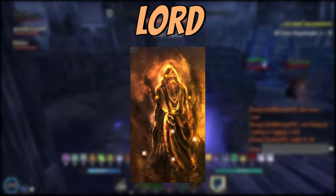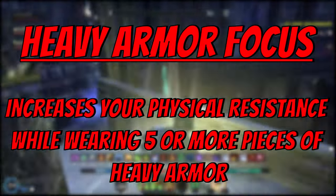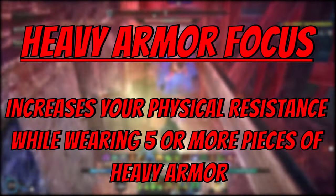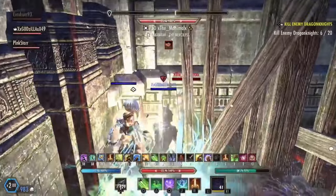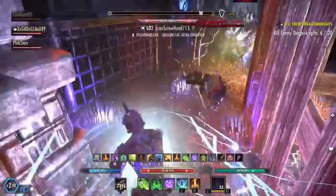For the last tree in red, we have the lord. Specifically, we're going to look at heavy armor focus. Heavy armor focus increases your physical resistance while wearing five or more pieces of heavy armor — just like light armor focus and medium armor focus. Just make sure you have the corresponding items equipped. I've had points in here while being in medium armor, so make sure you pay attention.